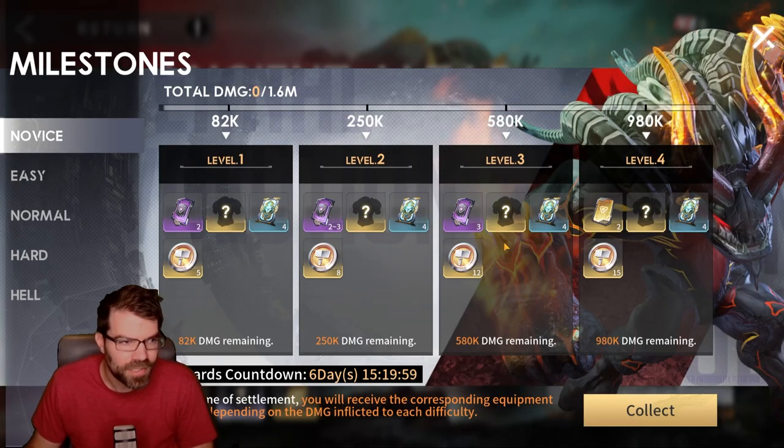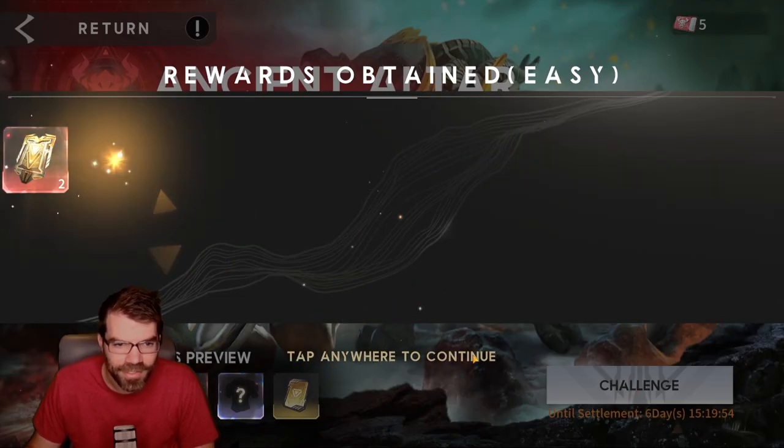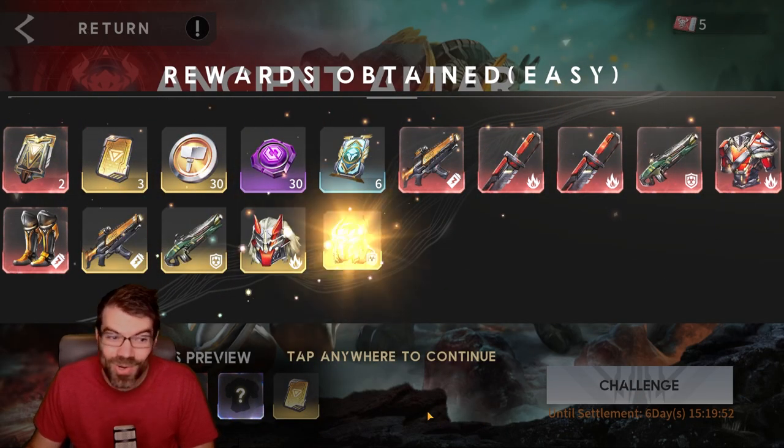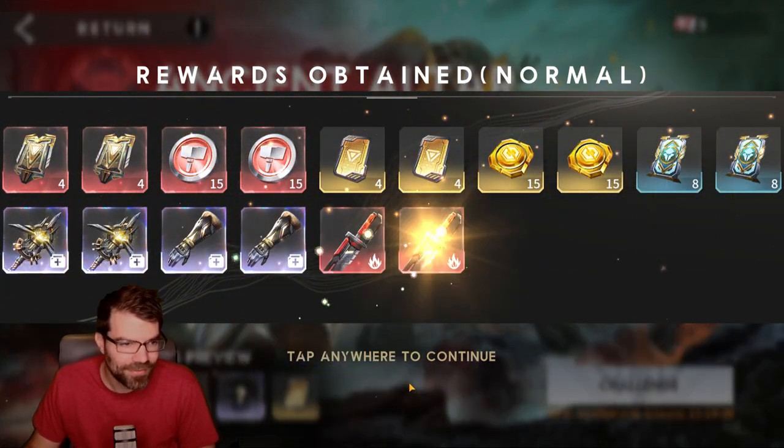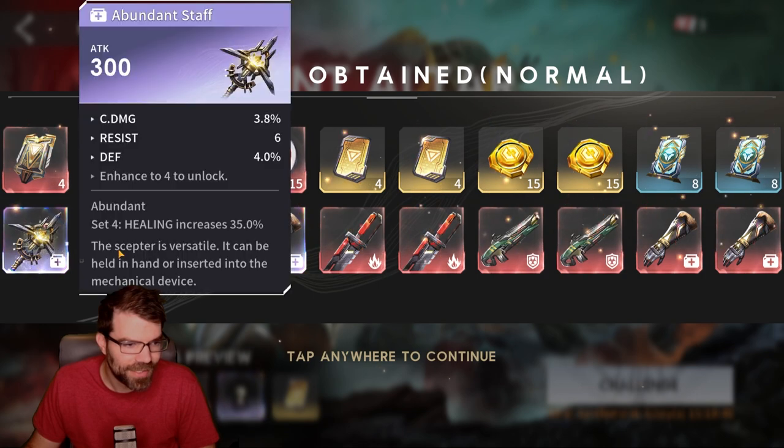My favorite part of Monday is you wake up, come in here, go into the ancient altar, and hit the collect button. Here's the free-to-play account — we got that, we got that, we got that. What do we get here?